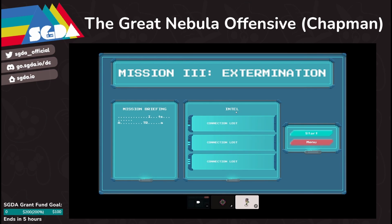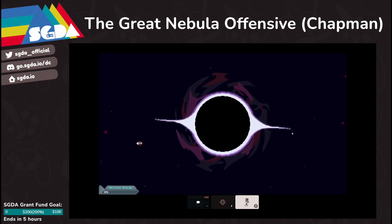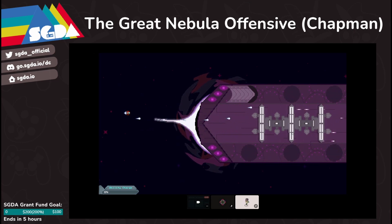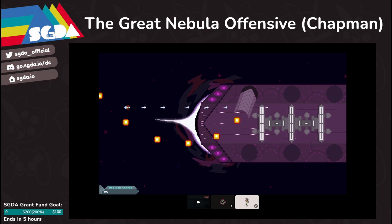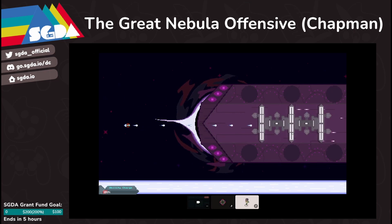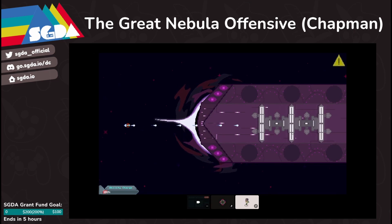This final boss is supposed to be all spooky and scary. It has multiple phases — about six or seven individual phases, which are part of three major phases. The first major phase involves four arms of the ship where the player needs to destroy the little shield generator to attack the bridge. Each of the arms has more and more guns.